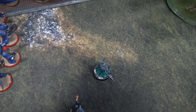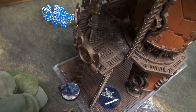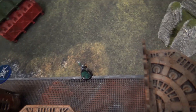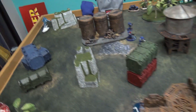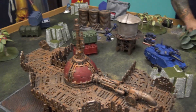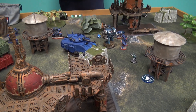GSC turn three movement: the Nexos stayed back, a few units shuffled. The Abominant moved up. Biophagius and Clamavus advanced. The second Patriarch moved in advance but everything was halved by the Thunderfire shells, ending up seven inches forward — hopefully just outside two inches of the enemy.